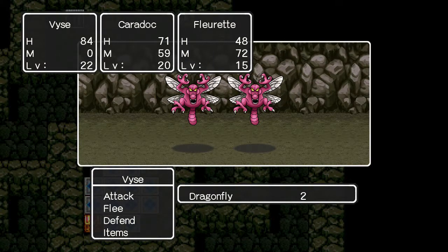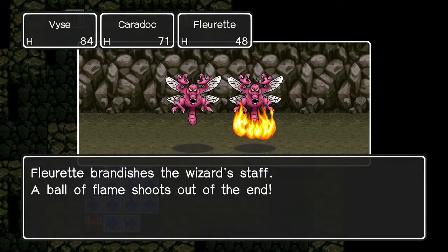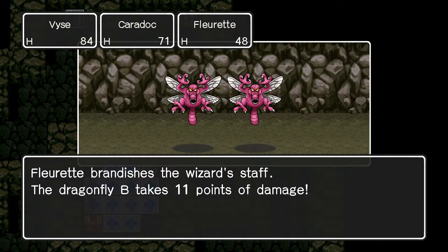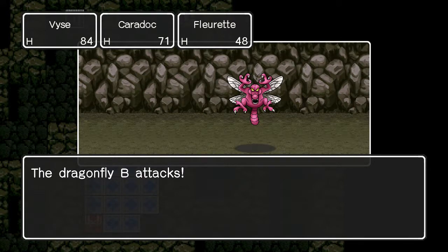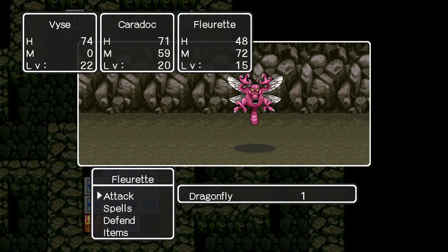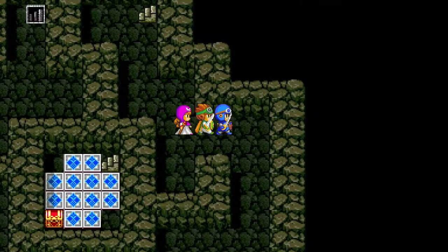These are dragonflies. There's literally nothing special about them except that they give you pretty good experience. I think they can cast some type of spell — it's either snooze or fizzle — but as you can see, they are a pushover. 168 experience, not bad.